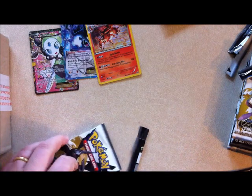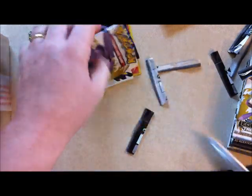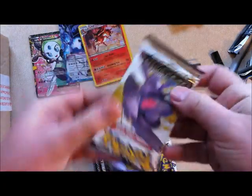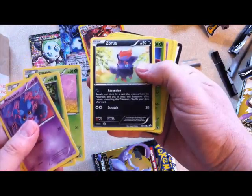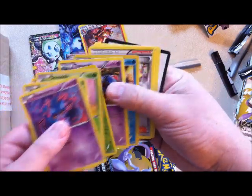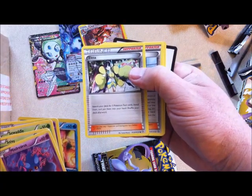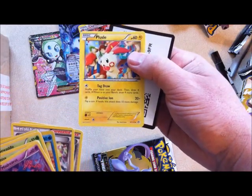I think that might be the best pack I've ever opened of any trading cards ever. Misdreavus, Snivy, Sewaddle, Zorua. Tangrowth is a reverse holo. Toxicroak, Piplup. Cool trainer card — Elesa. And Cedric Juniper. So two trainers in the same pack — that's cool. And Plusle.